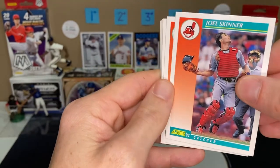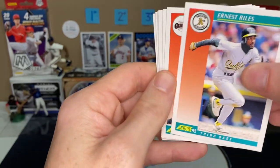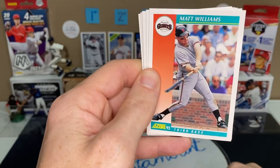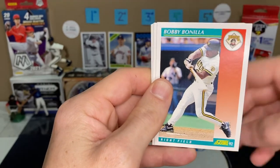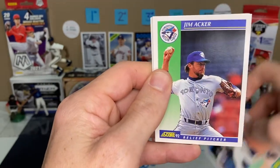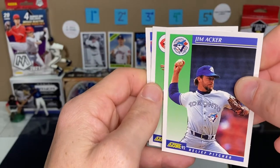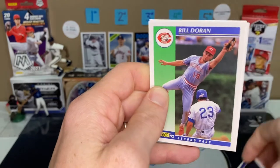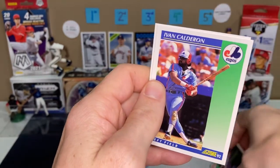There's a Joel Skinner, Ernest Riles, Matt Williams — that's a nice one. Bobby Bonilla, Jim Acker, Bill Doran, and Ivan Calderon.